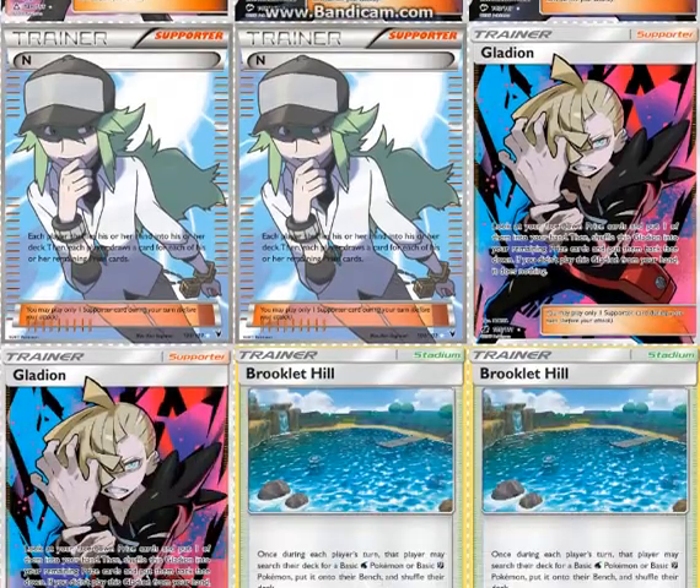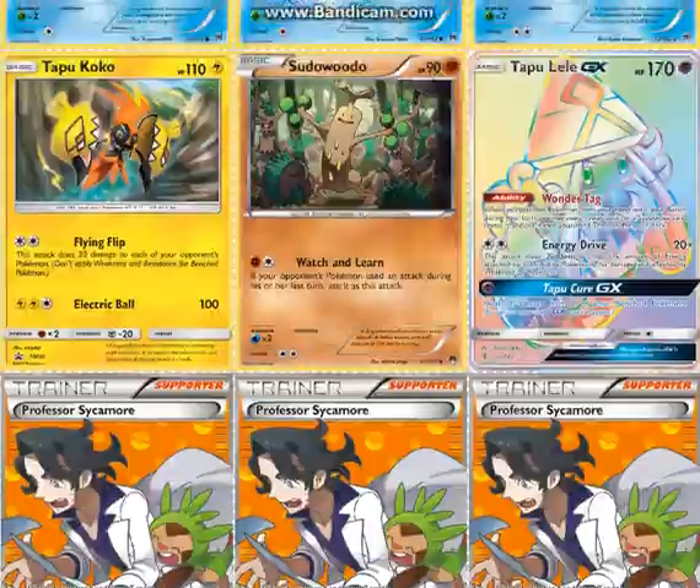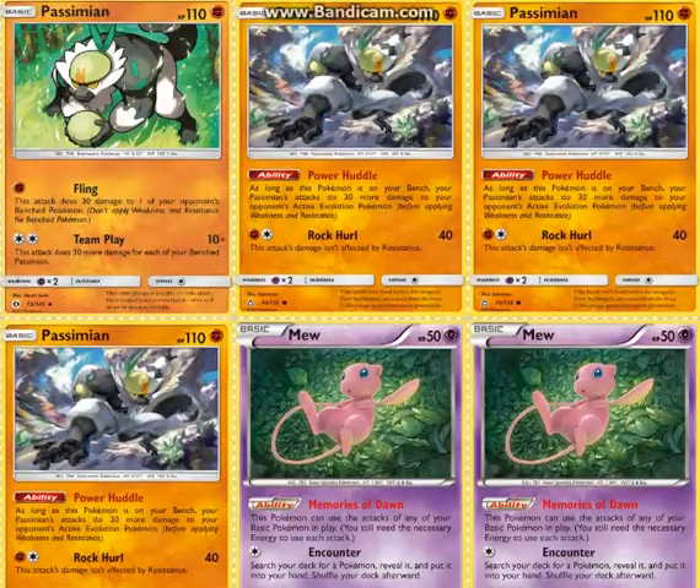N has draw support. And 2 Gladion so that you can always get the Team Play Passimian out of the prizes. Also sometimes you prize your other Passimians or your Power Huddles, and that's vital — so you can get those as well.